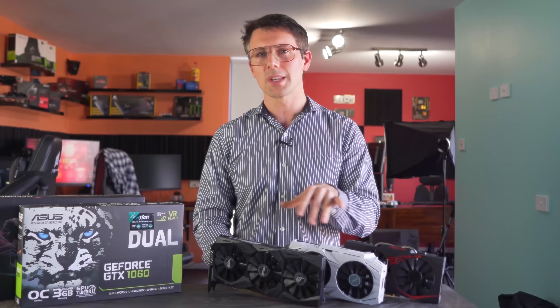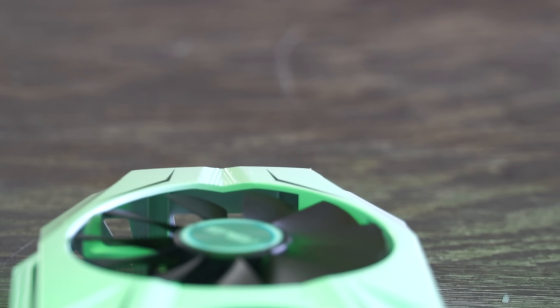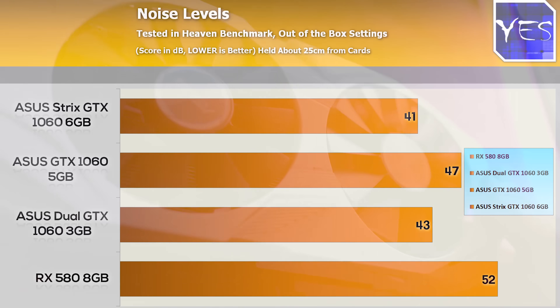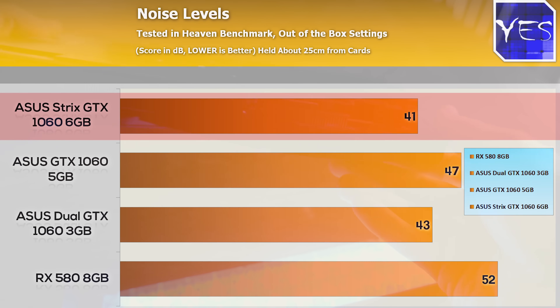These two models here — the ASUS Dual OC and also the Strix — are shining examples of how a 1060 should perform. The Dual OC model managed to overclock really well, and as we saw in those noise tests, the dB levels are really low. Then we move up to the Strix 1060 six gigabyte with the three fans, and that goes to some of the lowest noise I've ever heard out of a graphics card in my life.